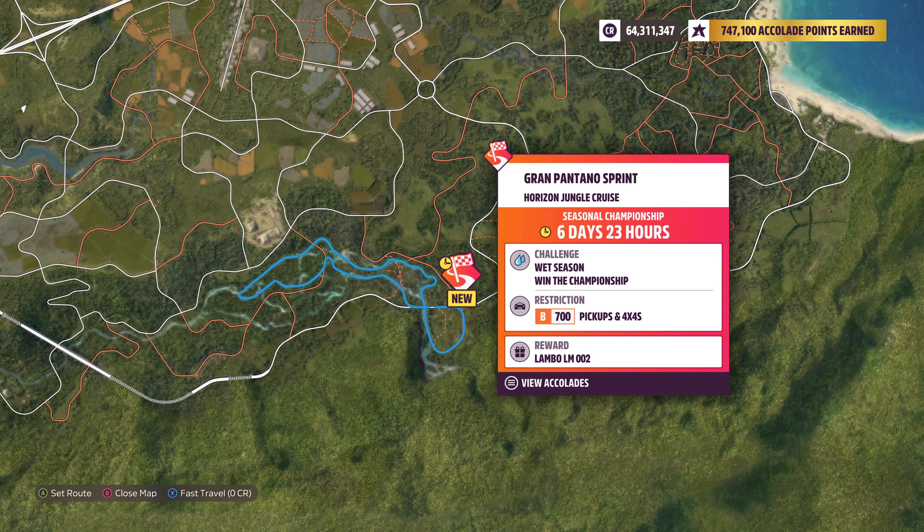With nothing else to do it's time for a super easy treasure hunt. We need to drive the Pontiac Firebird and earn 5 stars in total from danger signs — since we already see in the picture this is about jumps. Once gathered, the treasure chest clue will appear and it can be found on the side of the road in the swamp, for 100 Forzaton points.